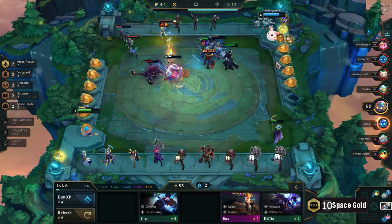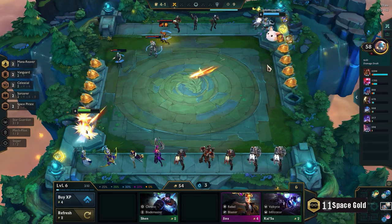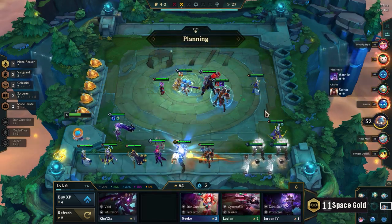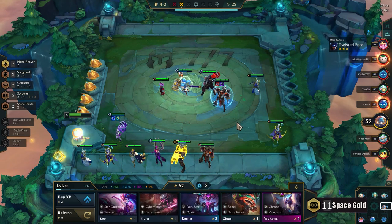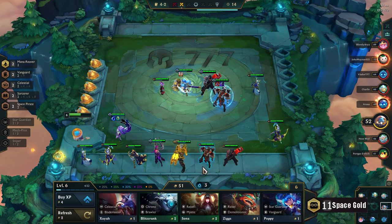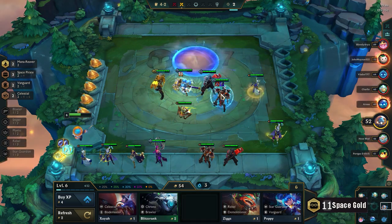I couldn't replace the Sorcerer with anything, so I'm just selling Zoe. There we go — level 3 Graves! Should I be playing a level 3 champion on board? I feel like another level 3 champion would be good. Graves is actually decent at level 3. Please pick up the Sona — yeah, I'm gonna pick the Sona now, 100%. How do I position this?